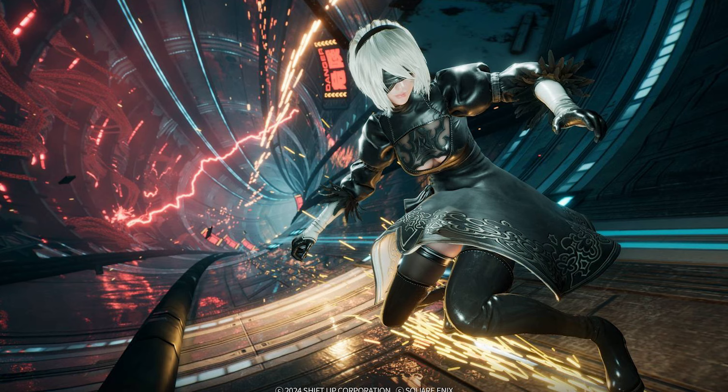Key Items: The DLC, highlighted in the official PlayStation blog, includes Emil, the well-known merchant from Nier Automata. Players can now access Emil's shop, which offers 11 exclusive items for purchase. These items are designed to merge elements from both Stellar Blade and Nier Automata.